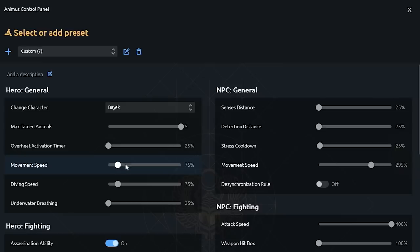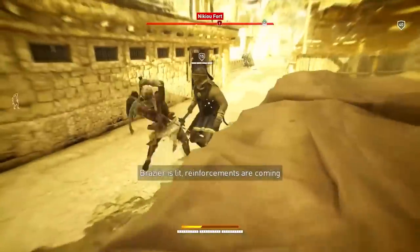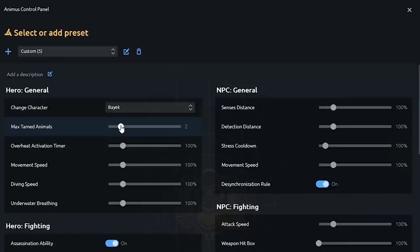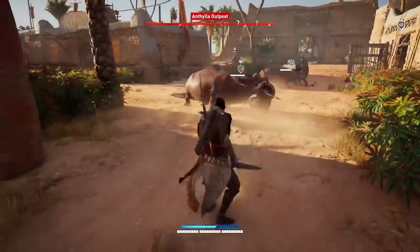Some of them are a lot more design-centric, meaning that you can change your movement speed, hit volumes, hit harder or for less, change stun times, factions, and alignments. And I think one of the team's favorites is the ability to tame more animals — it's fun to see Bayek and his army of hippos. It creates some really interesting and funny moments.